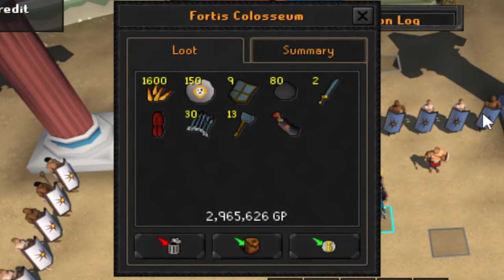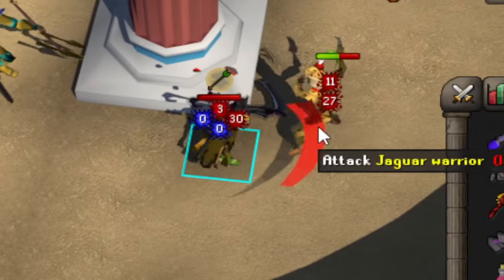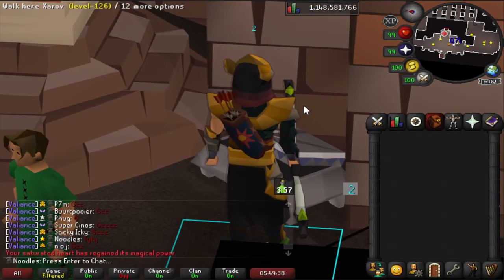Last episode we finished the Fortis Coliseum, finally killing Sol Heredit after the 6th boss attempt. I locked myself just to that content until the new best-in-slot was accomplished.